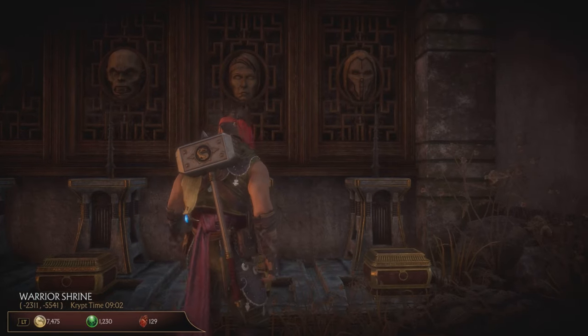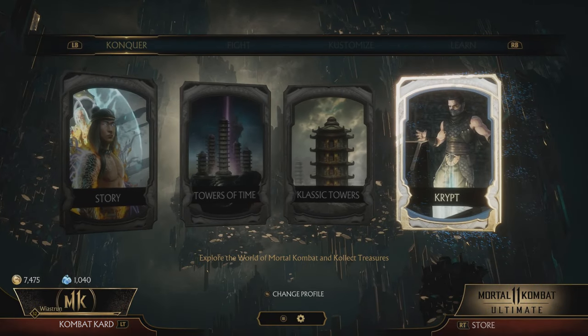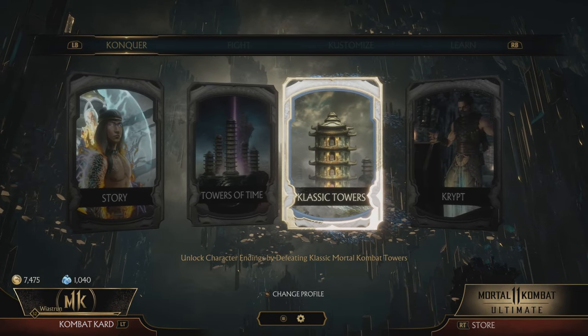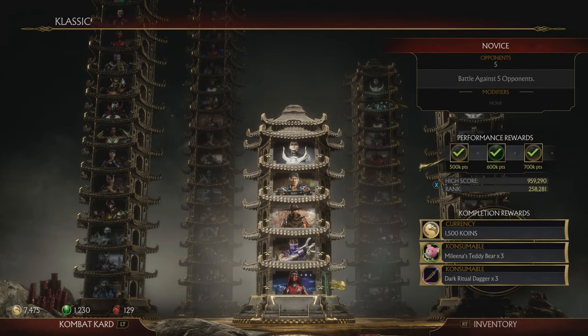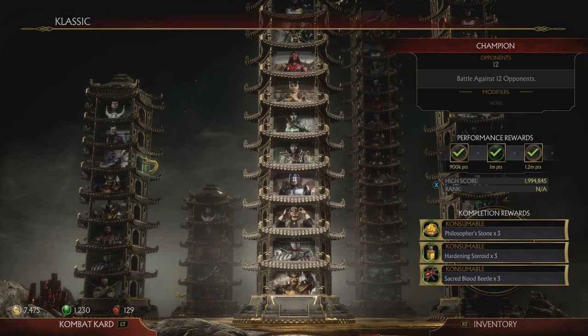Let's leave the crypt for a moment and then let's go to the Classic Towers. Now here's the thing — you want to find the tower which has got the first fight with Kitana, or whoever is the character that you're after. So let's cycle them to see if there is any starting with this specific fight.